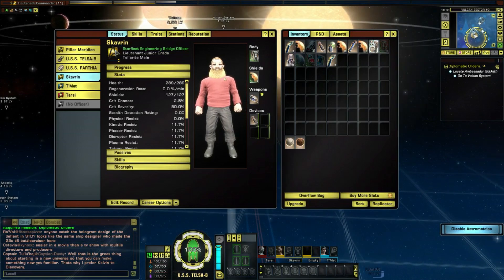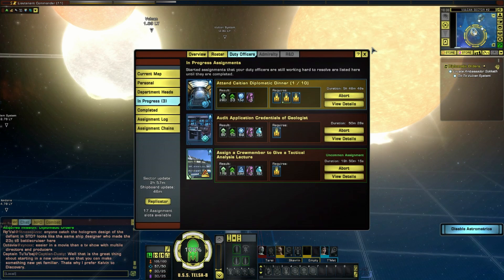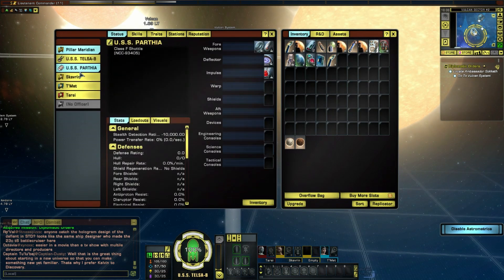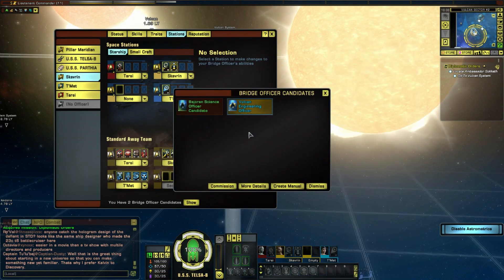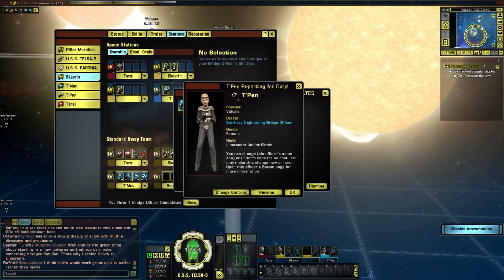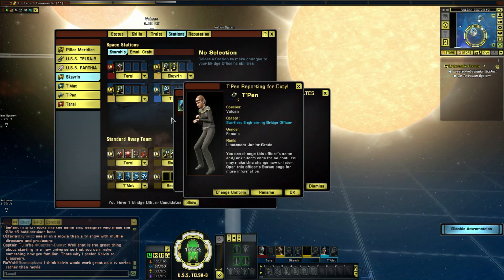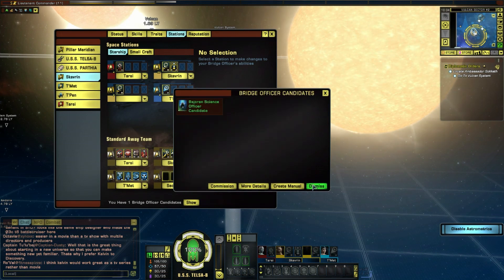So now how do I find my other possible bridge officers? Where do I find them? It's in Stations - there we go. So it's the Vulcan engineering officer - commissioning - join. Beautiful, that's exactly what I want to do. I do not like that stance at all. Oh, you don't actually walk around like that, do you? Well, okay, fine.